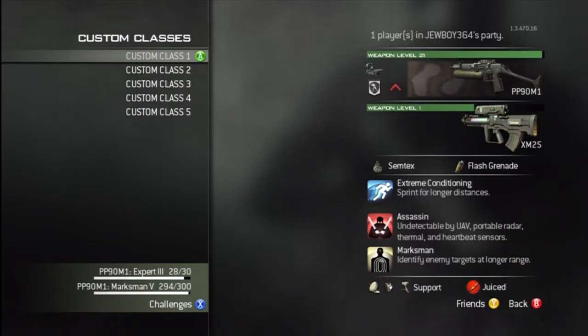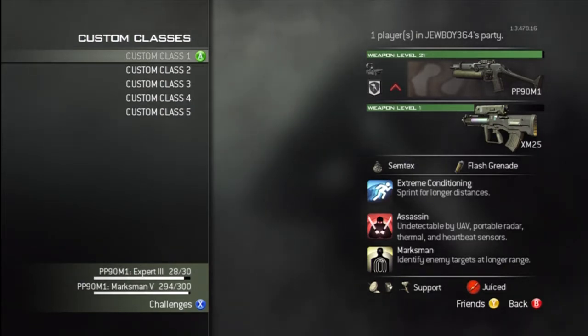And then I got Marksman. Best perk in the game, if you ask me. Seriously, someone could be across the whole entire map — you just aim down your sight and you see their name. You get the kill no matter what. And then I got the support class running: UAV, the Ballistic Vest, and then the Remote Sentry. The Remote Sentry is pretty good — I like it.